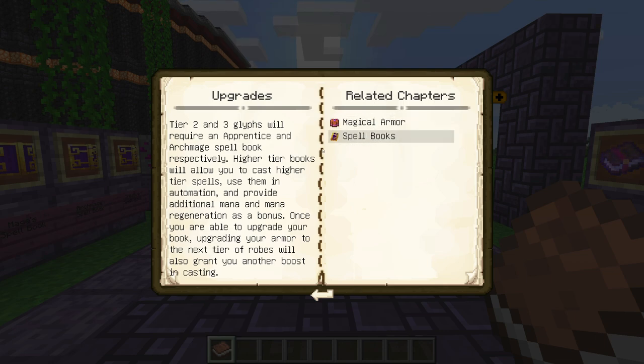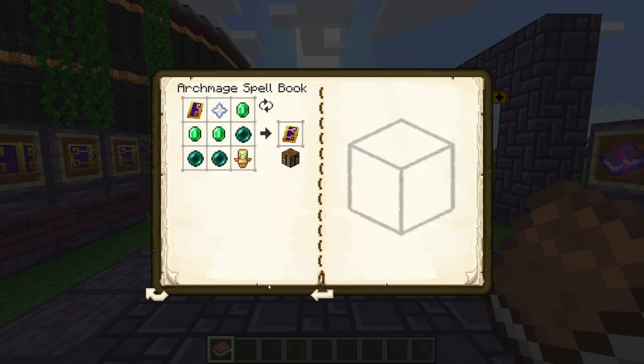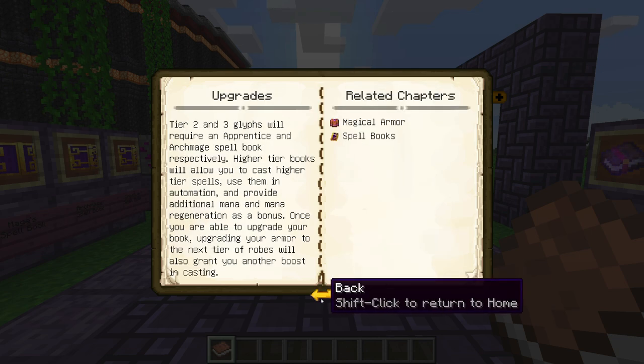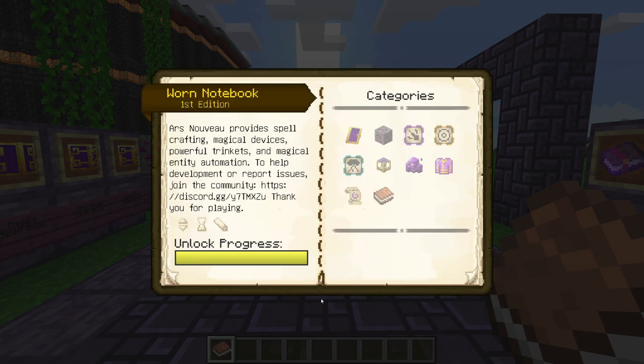For example, I'm going to go into Upgrades and as you can see there are two items here: the Magical Armors and the Spell Books. Here we have all the information you need to know. I'm going to go into Spell Books and here you can see the crafting recipes for all the books I'm about to cover. You can go to the next page by clicking over here, go back by going over here, and return to chapters by clicking this button — or shift-click to go all the way back quickly.